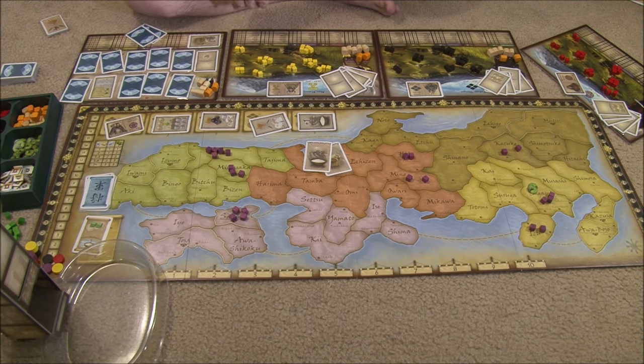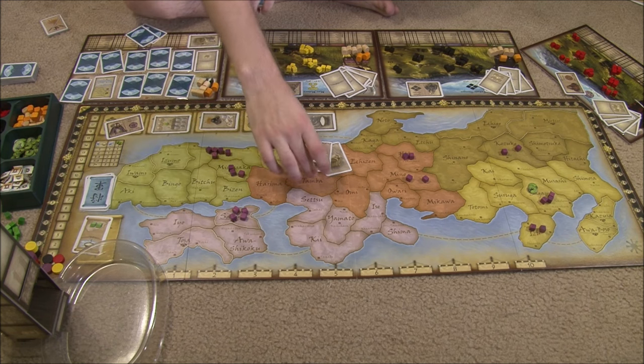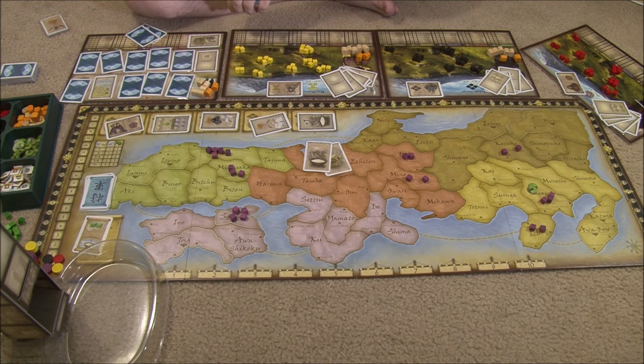After revolts, players score: one point for each province owned, one point for each building in their provinces, and then regional scoring for buildings. Whoever has the most castles in a region gets three points, but tied players each get two points. Whoever has the most temples in a region gets two points, but tied players each get one point. Whoever has the most Noh theaters in a region gets one point, but if there's a tie, nobody gets any points for them. If that was the end of the first four rounds, four new event cards are revealed, all rice resets to zero, and all revolt markers are removed — but buildings stay. If that was the second scoring, the game is over and whoever has the most points wins.